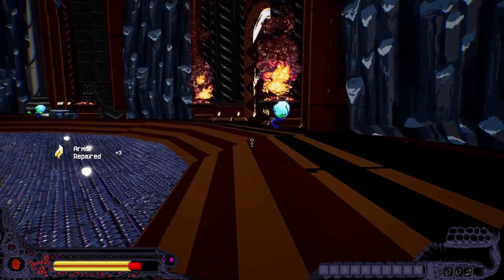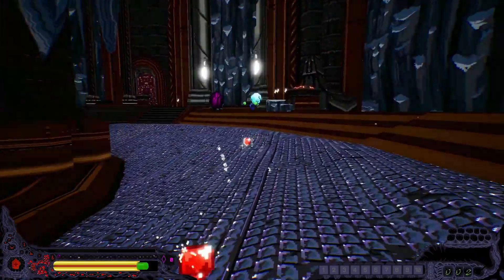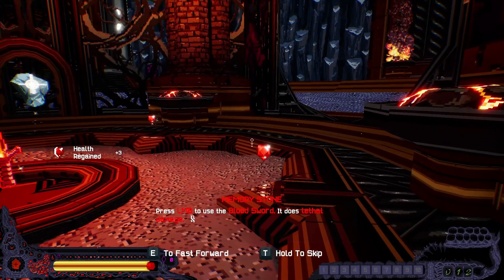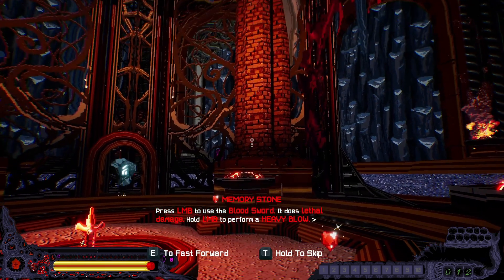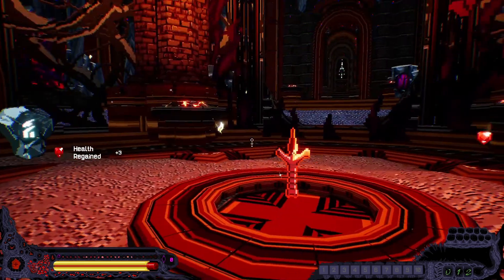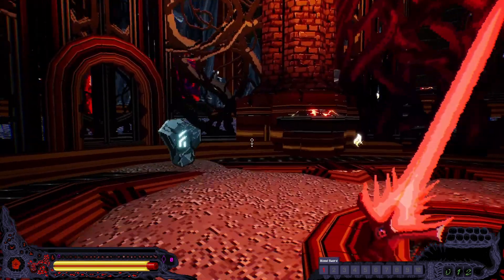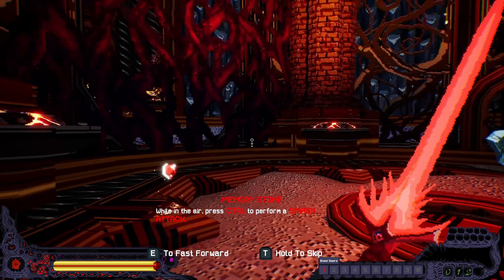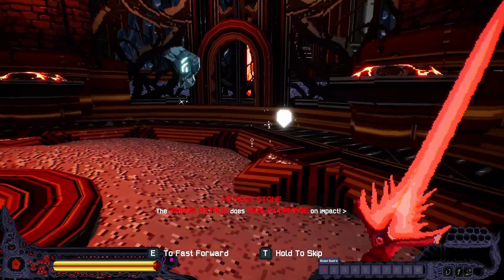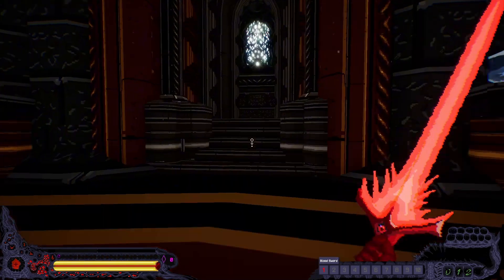Definitely got that boomer shooter vibe. I'm gonna go around and pick up everything because why not. Find the yellow key - all right, we gotta find the key. Let me finish picking up stuff. Press left mouse button to use your blood sword - it does lethal damage, and hold the left mouse button to perform a heavy blow. They should change that red text, it's kind of hard to read. Oh here's a blood sword! Oh yeah, that's a nice little animation. We got our blood sword. Press control to perform a smash attack. Oh I see, you do a little butt slam - that's on a recharge.